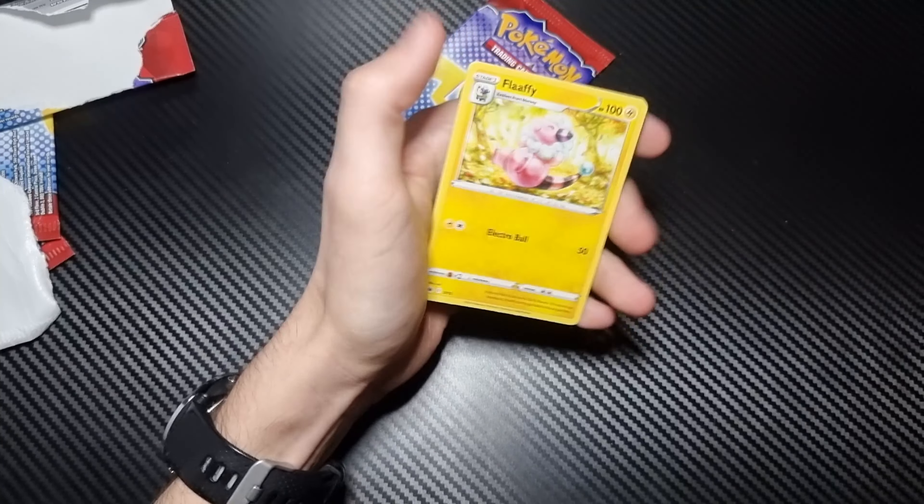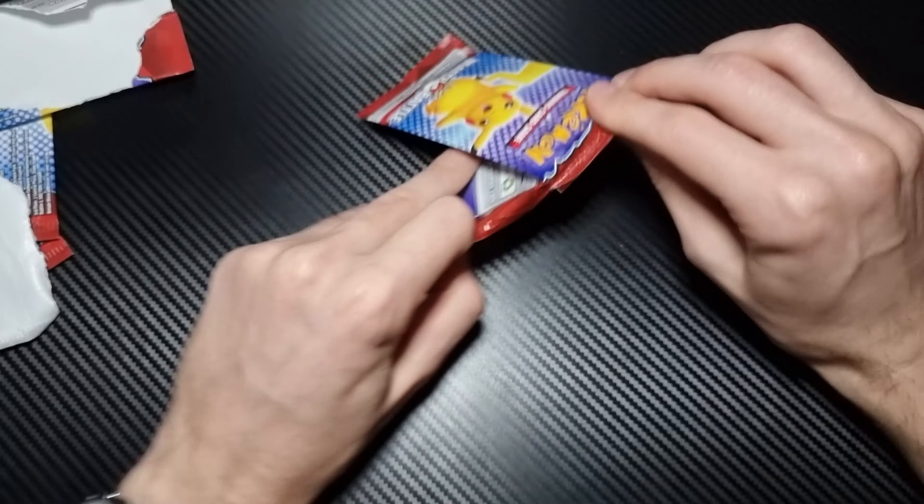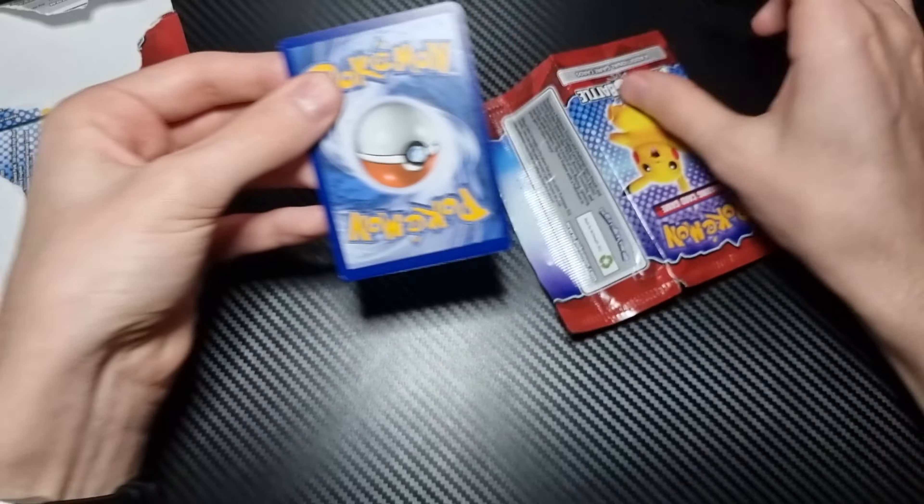Another Rowlet, Ledyba, Flaffy, and Cutiefly. Down to the last pack. I have a funny feeling it's going to be a Pikachu, hopefully. Tynamo, Drampa, Bewear. Yes! Two Pikachus! So one in ten — one in ten packs is our pull rate at the moment. Obviously we only opened 20 packs, it's not a really good sample size, but one in ten for a Pikachu.